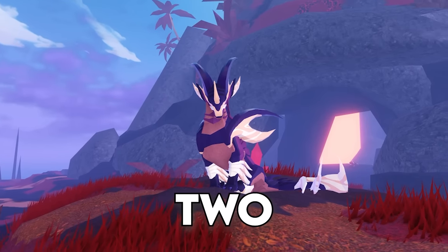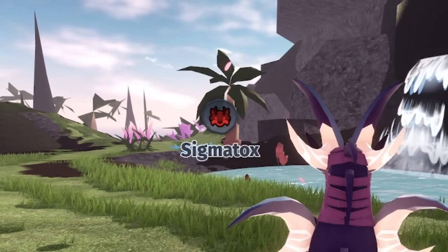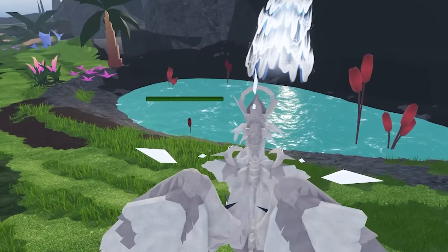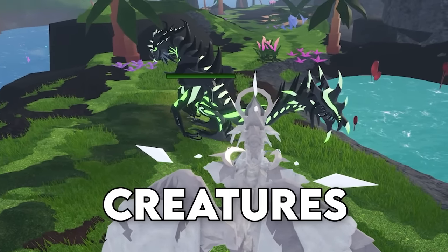Number 2. There are two other ways to find an invisible player. If you use the Sniff ability, they're still able to be seen while invisible. Secondly, the Keen Observer ability allows you to see other players' health bars, and you can use this to identify invisible creatures.